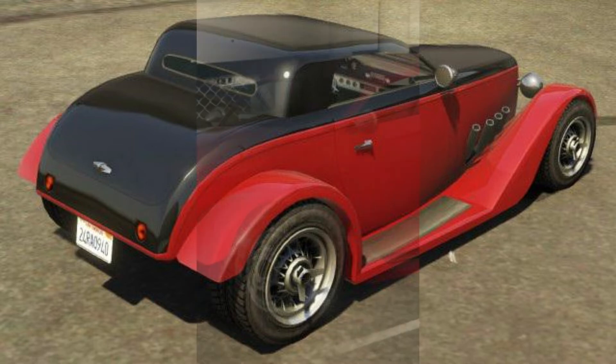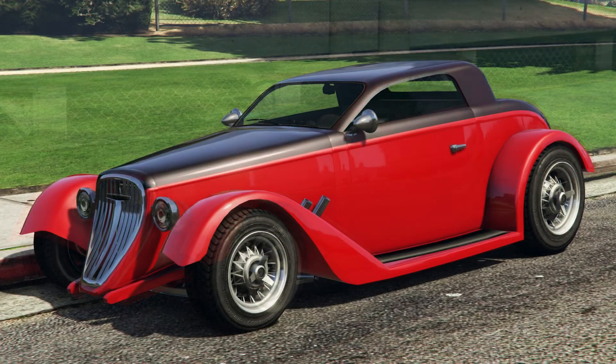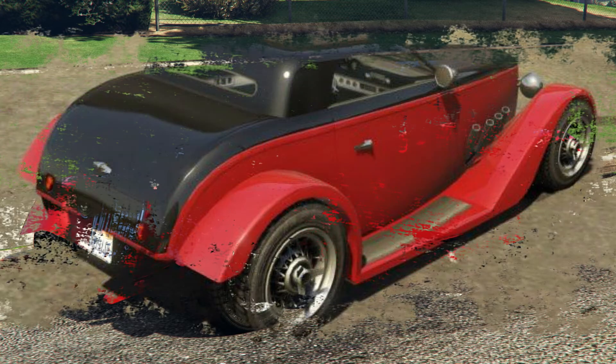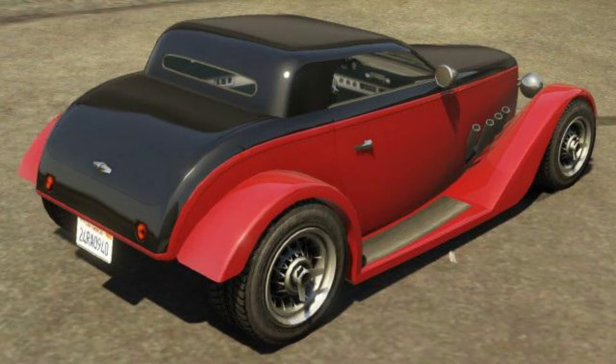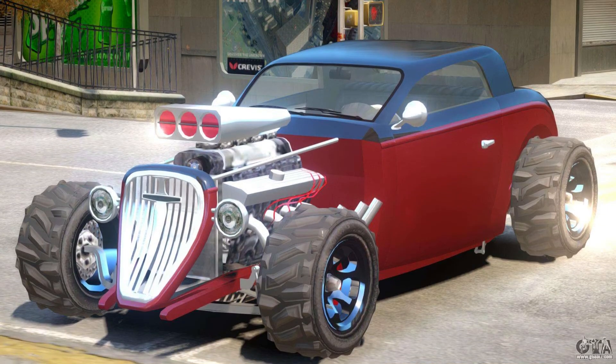For starters, GTA Online players will have great difficulty when making sharp turns. The Hotknife will frequently understeer due to its unresponsive handling, which is very problematic at top speeds. What also doesn't help is the poor braking power — this lightweight muscle car will regularly crash into objects and collide with other vehicles. It also has very low endurance by GTA Online standards.